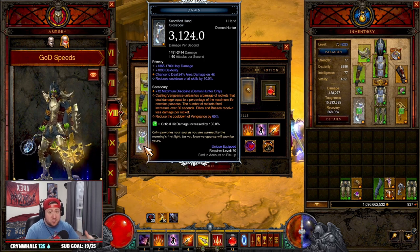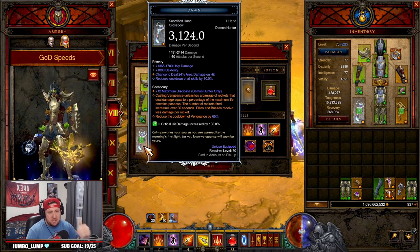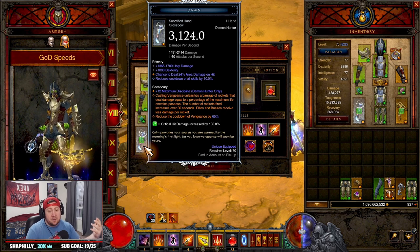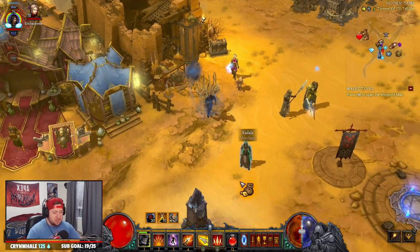The T16 build for God DH, which we did earlier, I'll link that above — that's probably the only one that's going to be relevant. When it comes to GR speeds and pushing, you're just going to want to be playing the impale build. Strafe impale is just better than this, but I wanted to showcase this build for any OG Gears of Dreadlands players out there.